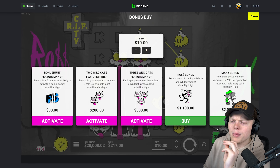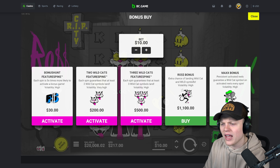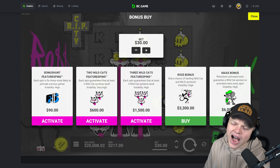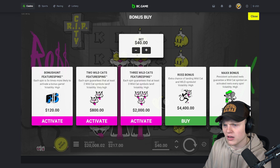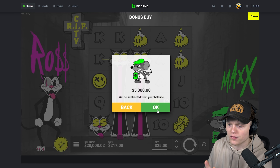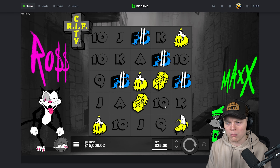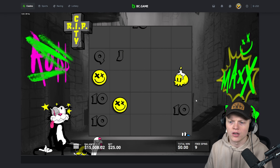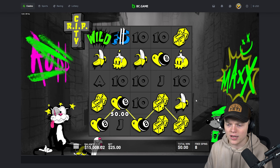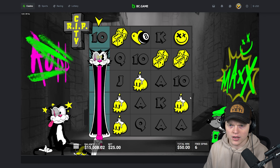We're going to start off with the max bonus — I think it's the more popular one. I personally am a bigger fan of the normal Ross bonus on Rip City, but we'll start off with the max one for a $5,000 buy. I like it a little bit more than the normal one because I feel like a full screen is way more often. I've had my biggest wins on Rip City on that first bonus.